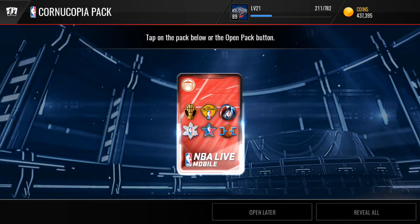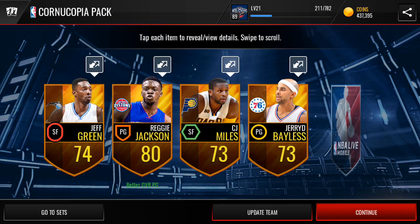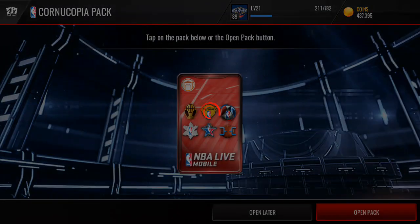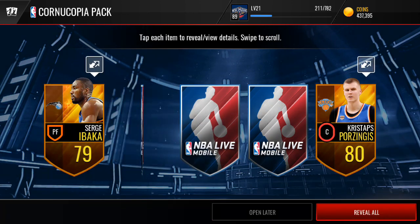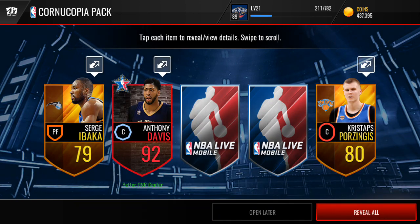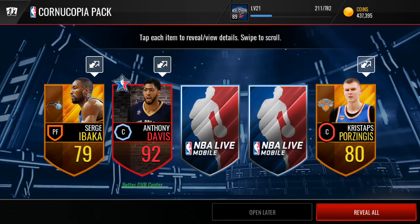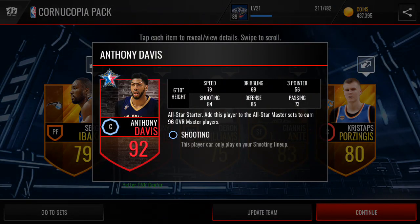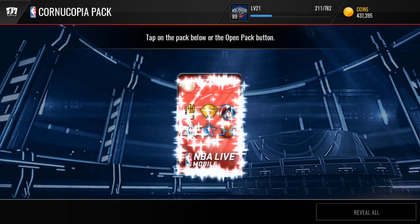These packs are super dope right now — they're only $75,000 and you're guaranteed a program player, which are usually really high overall. So let's see what we get. Ben McLemore — that's not good at all. So let's move on to this one. We got Kristaps — oh my gosh. That is a dope pull right here. That is one of the best ones you can pull from the All-Star program. It's not the best one, but it's one of the best ones. So that's a dope pull right there.